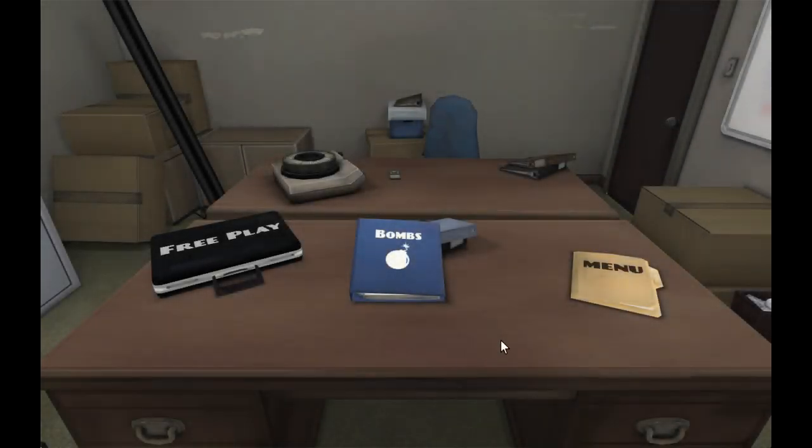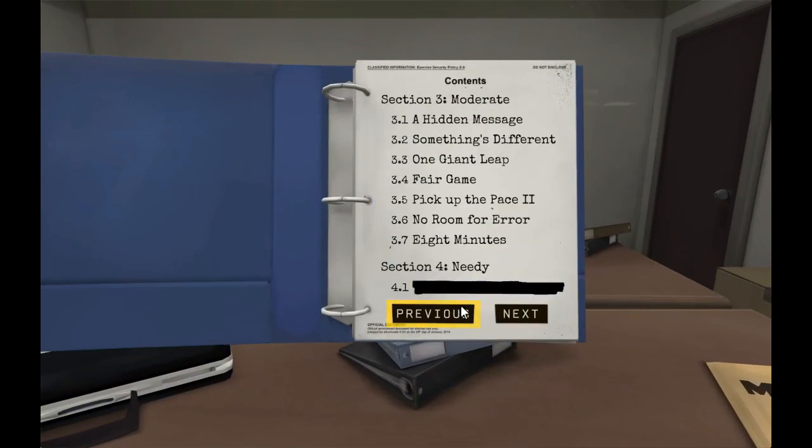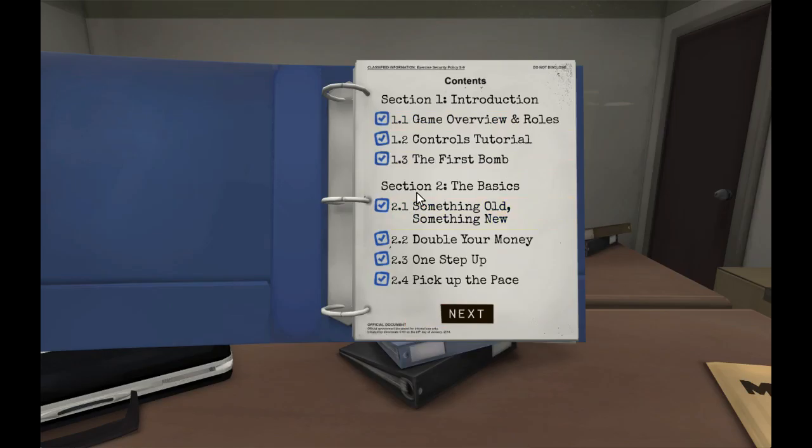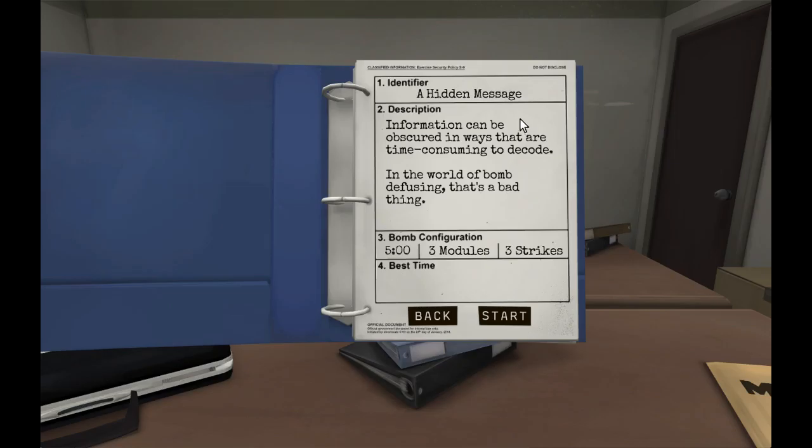We're on bomb three now, which is moderate difficulty. Wait — the other stuff wasn't moderate? Section two was the basics — and that was freaking hard! We've completed the introduction and the basics; we are now up to moderate. Module 3.1 is called 'a hidden message' — information can be obscured in ways that are time-consuming to decode. In bomb defusing, that's a bad thing.